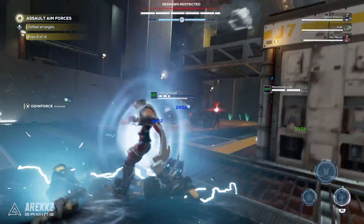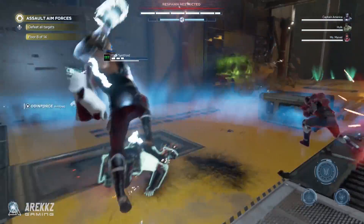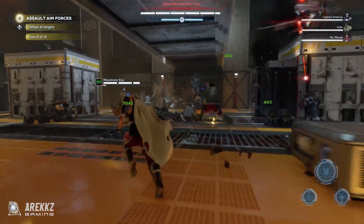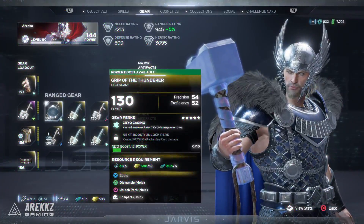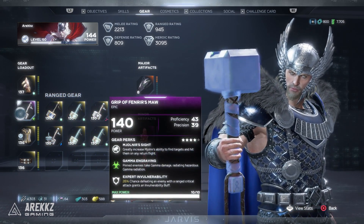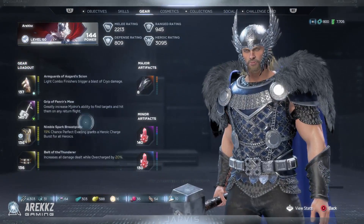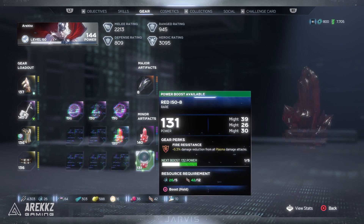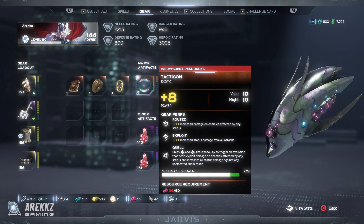130 is the highest gear score items that can drop, and beyond that you need to boost them. When you get pieces of gear you can boost them using materials found throughout the world — green pieces can be boosted three times, blue pieces five times, while epic and legendary items can be boosted 10 times. So you get a 130 base piece, boost it up to 140 across all four armor slots, boost your two ISOs to 140, and boost your major artifact to plus 10 — all of these together give you 150.